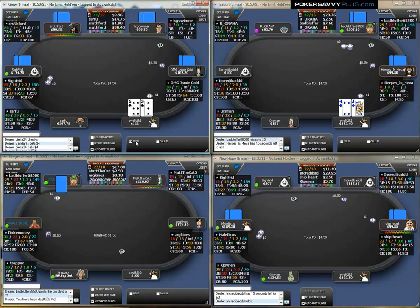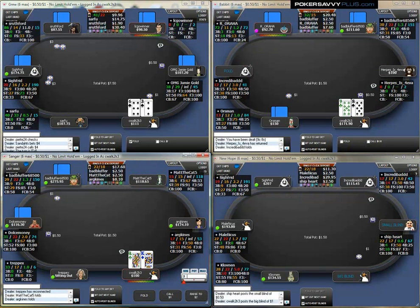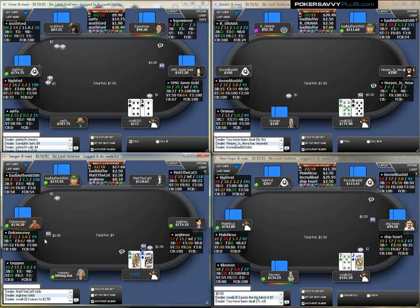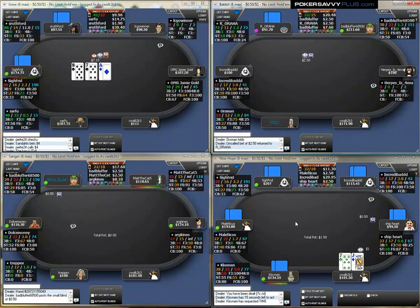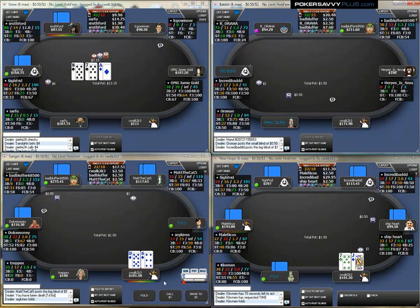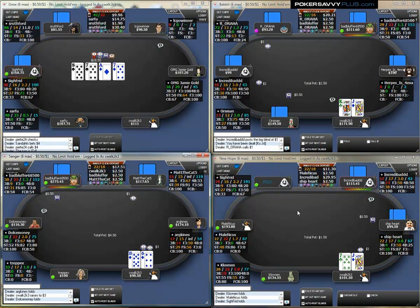My first observation is that these tables — as I just take a look around — there are definitely some opponents you don't want to be playing against, so this should lead to some interesting situations. We've got some relatively strong players who will probably be giving us a bit of trouble. Table 4 particularly looks pretty bad and was probably the most difficult table throughout the video.